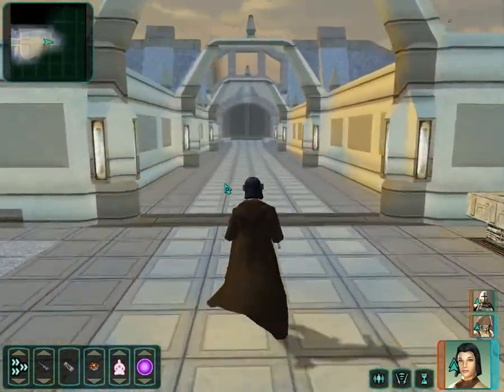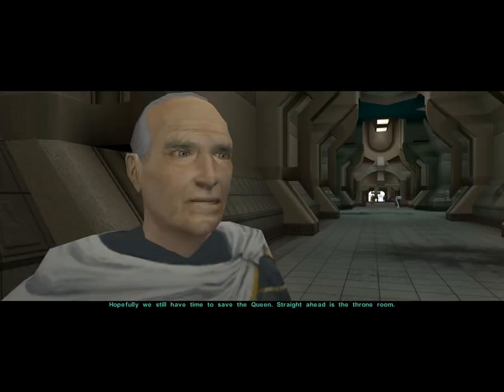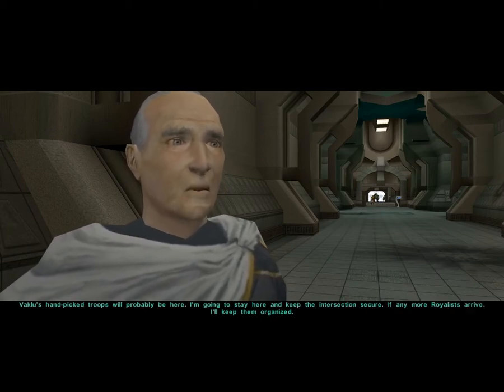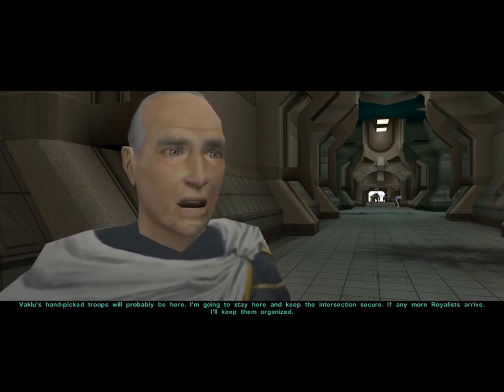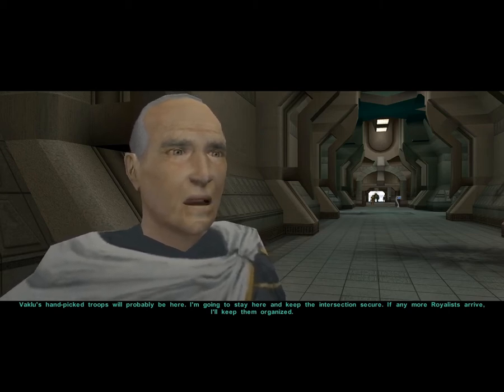Here we are at the palace. General Vaklu's troops haven't been here too long — hopefully we still have time to save the Queen. Straight ahead is the throne room. Vaklu's hand-picked troops will probably be here. I'm going to stay here and keep the intersection secure; if any more Royalists arrive, I'll keep them organized.